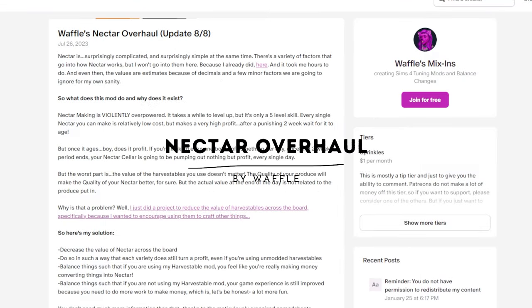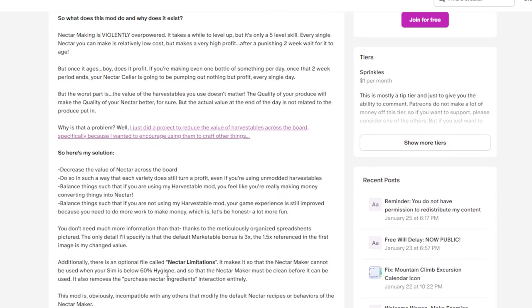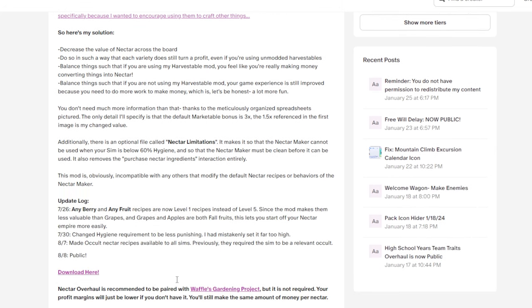Now for Waffles Nectar Overhaul. This is one of the few mods I am covering that does require a specific expansion pack — the nectar making available in Horse Ranch. But this is extremely important because it is going to make it more realistic, especially when you're playing historically. It's going to lower the power of nectar making, decrease the value of nectar, and make the ingredients that you put into the nectar more important. Nectar was already overpowered even for modern playthroughs, so I feel this is absolutely vital if you are playing with nectar making historically.